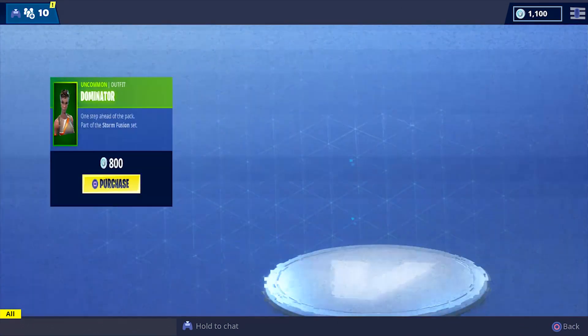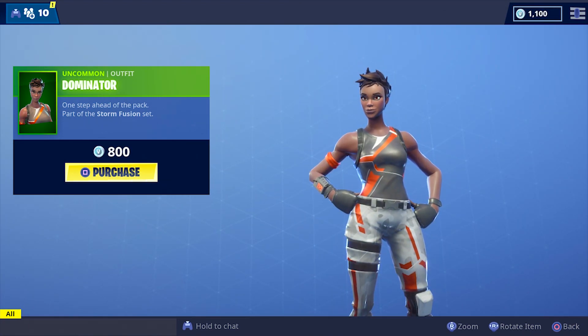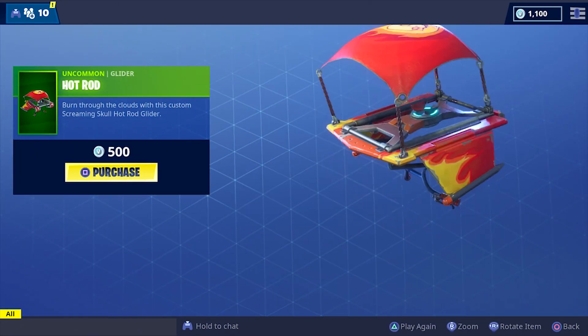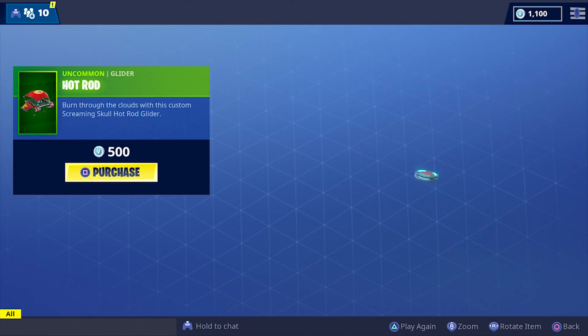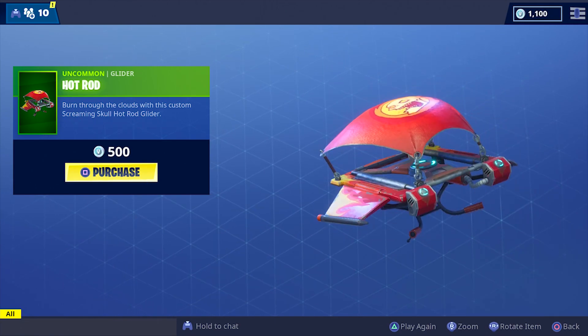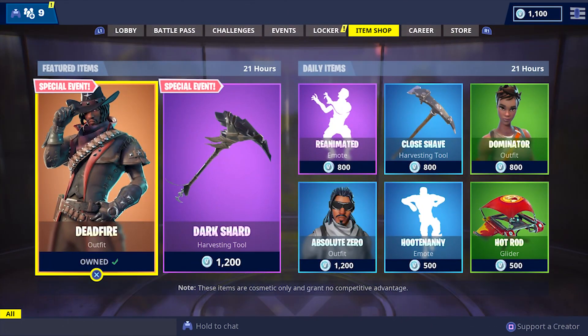We got the Dominator skin — sort of an uncommon skin. I think this one's a tiny bit rare but nothing crazy. We also have the Hot Rod glider, which I like. It's got the OG original deploy sound — I like this one. I'm probably not gonna buy it just because it's not that cool, even though it's got the flames on the side. I want real flames on the side.